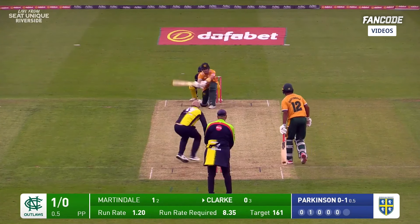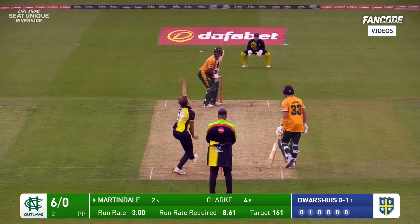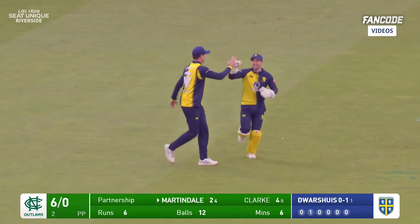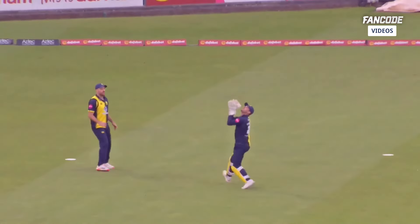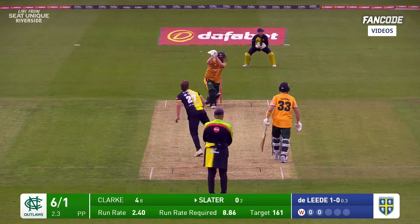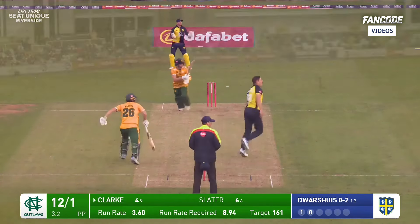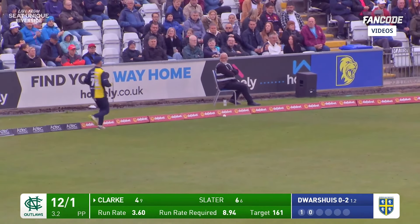Short field. Joe Clark goes leg side, and Colin Ackerman has a chase around the corner to stop the boundary. A slow, loopy, full delivery — that was very much borderline whether that was a wide ball. Delader goes full, gets a thick outside edge from Slater, and that will run away — Slater off the mark with a four. Clark just gets it past Michael Jones and will pick up a boundary for the Outlaws.